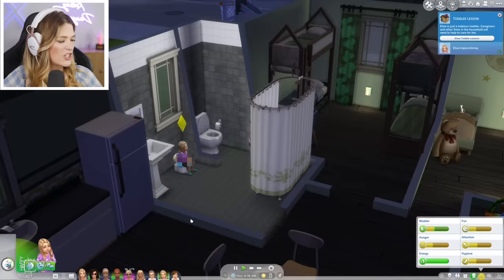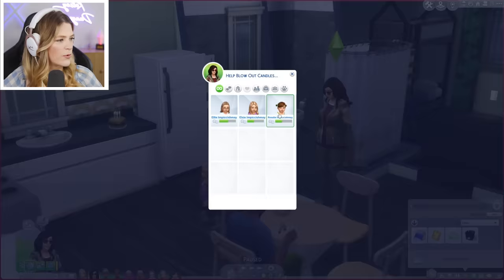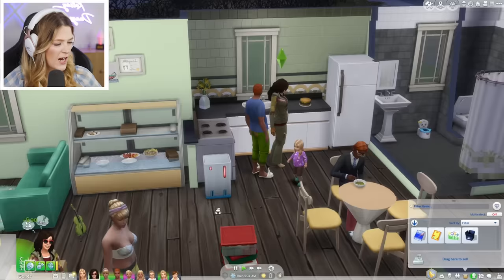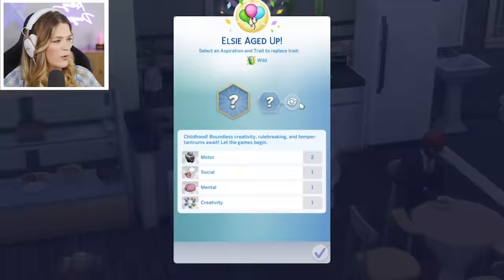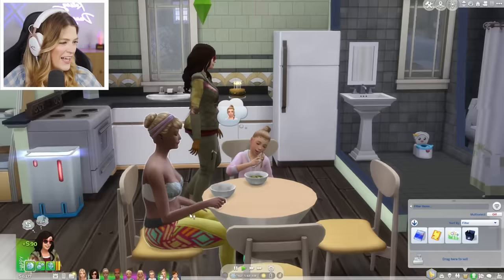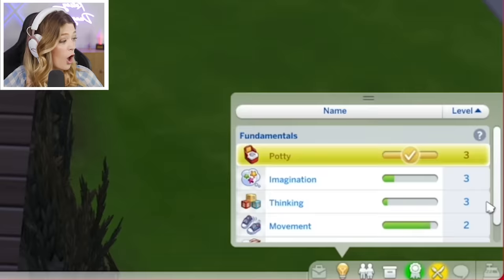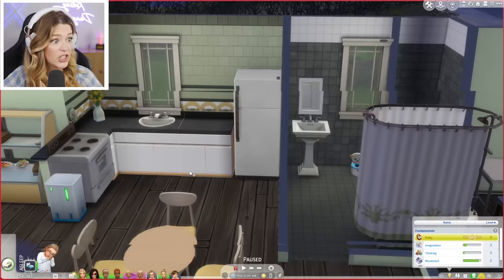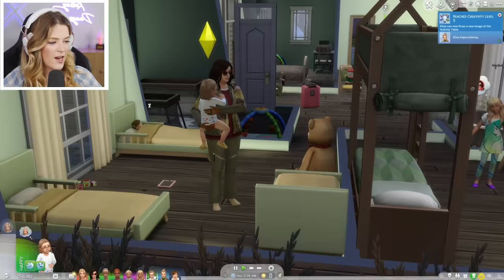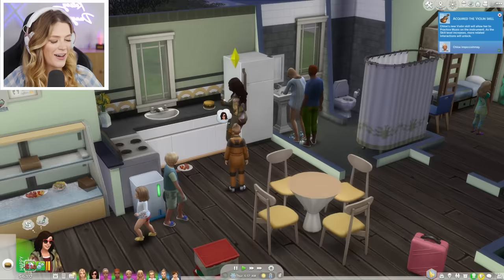Elsie needs to be aged up, so let's have Cecilia help blow out candles for her. Elsie was wild and is now a kleptomaniac — some of my favorite children have been kleptomaniacs. Rolling the dice: she's a whiz kid who wants to steal your art and your heart! Elsie looks so cute. Ellie already hit level three on three things including potty without me noticing — it's her turn too. Happy birthday, Ellie! Ellie is now a loner who wants to be a slumber party animal.